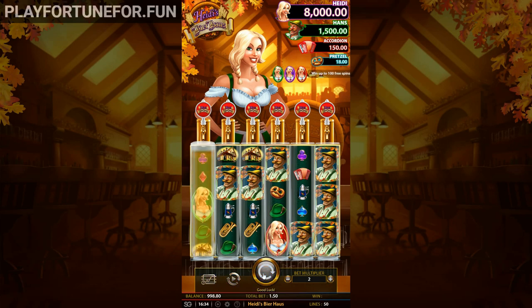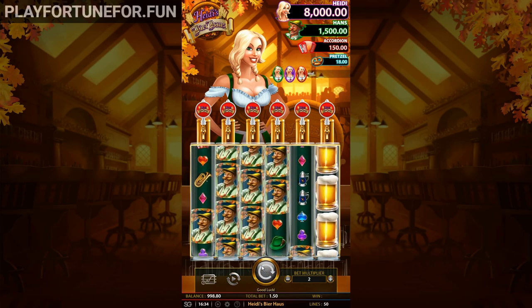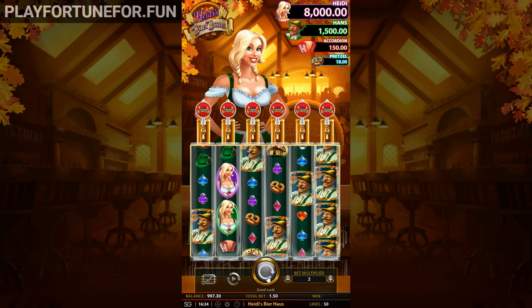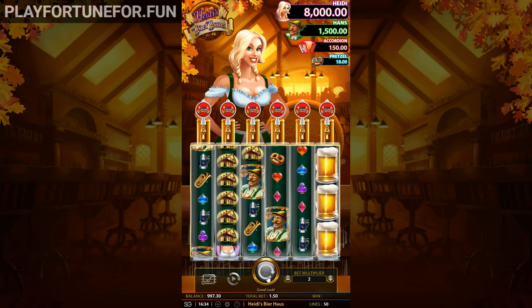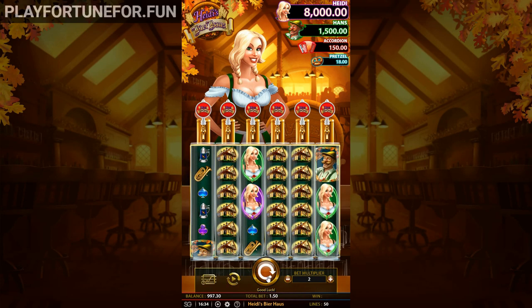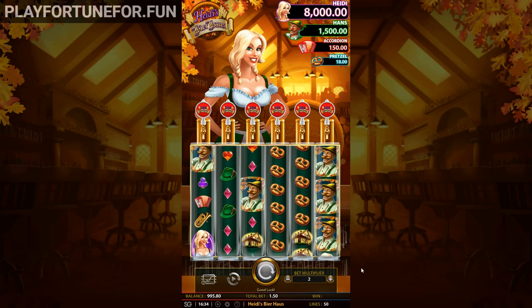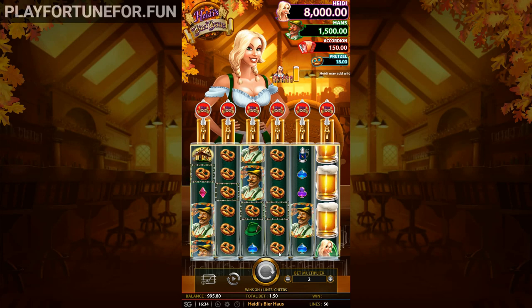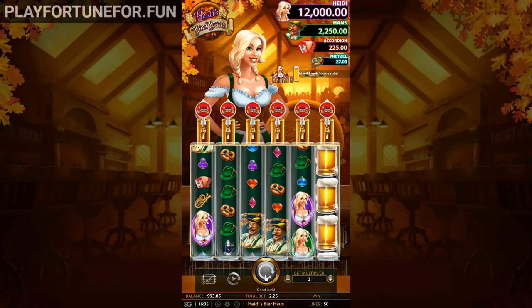As you would expect with any casino game, Heidi's Beer House has some extra features to enjoy. One of the first features you see when playing is the Tapper feature. As you play, Heidi will fill each reel with beer, making it a wild reel. The tapper feature happens randomly, often assigning players between 1 and 3 wild reels, but you can see as many as 6 at a time on rare occasions.